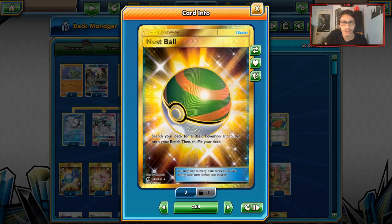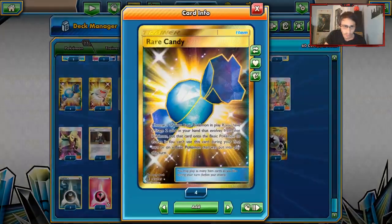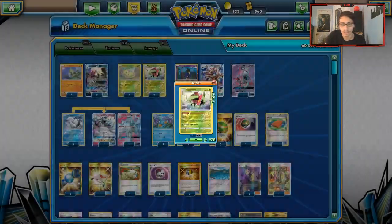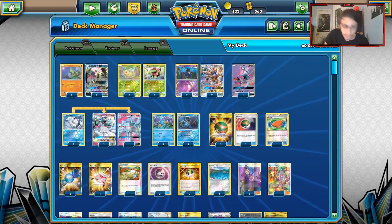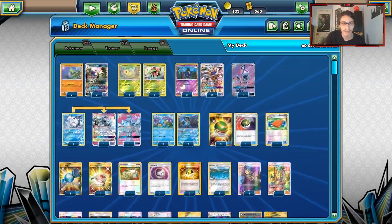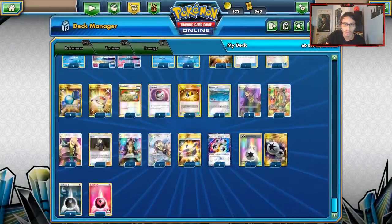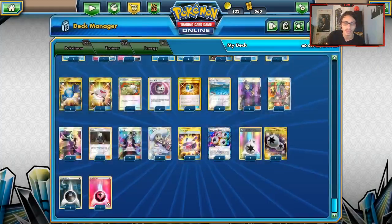Now the items: four Nest Balls to keep getting Basics on the bench, one Palpitoad to get supporters back, three Rare Candies, one Rescue Stretcher, one Switch because we play a lot of Pokémon with big retreat costs — Meganium has two, Solgaleo two, Tyranitar three, Ninetales and Swampert two or three respectively. Three Timer Balls to get Pokémon, three Ultra Balls, one Brooklet Hill to put down a Mudkip or Boltipix, two Ace Rolas.